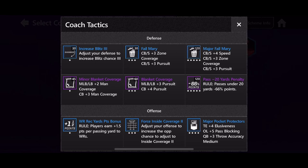As you can see, he has all blue and purple pressures — those are meant for vertical and west coast players. Your first three pressures increase blitz fail Mary and major fail Mary, which are all run pressures: run for two yards, run for four yards, run for eight yards. The purple pressures — minor blanket coverage, blanket coverage, and passes under 20 yards are minus 66 percent points — are all run pressures as well, forcing your opponent to run.